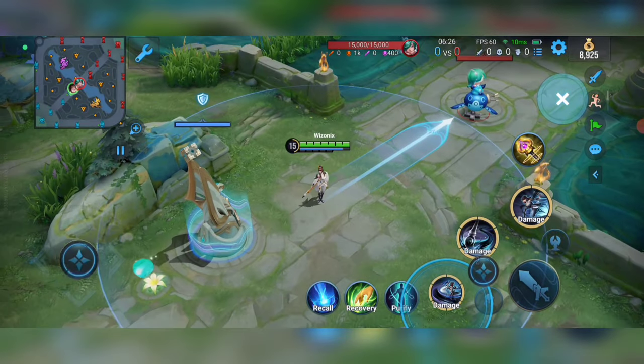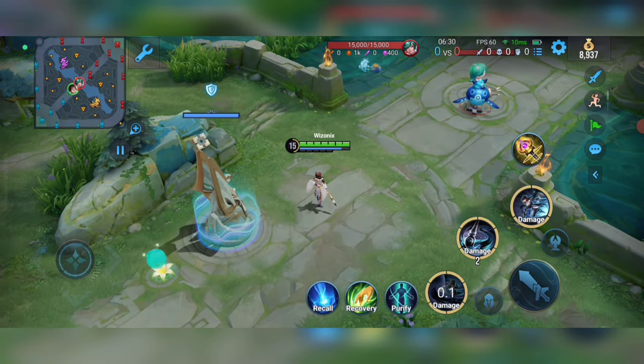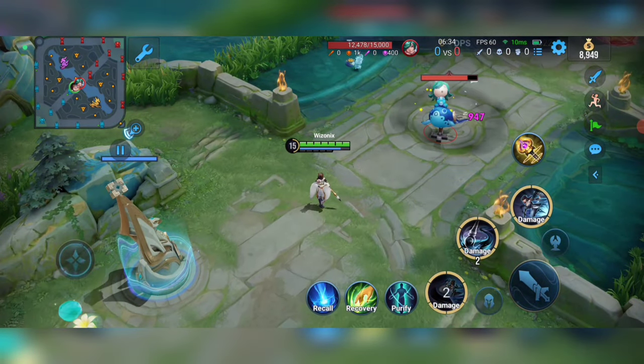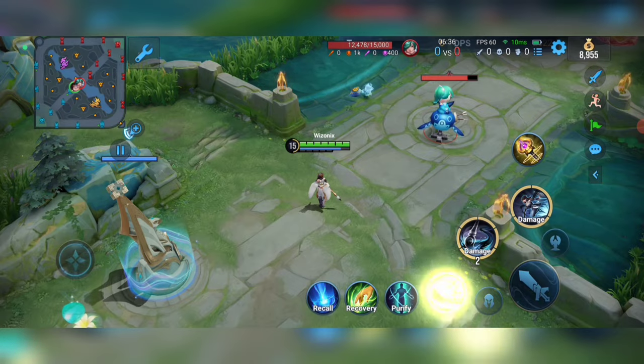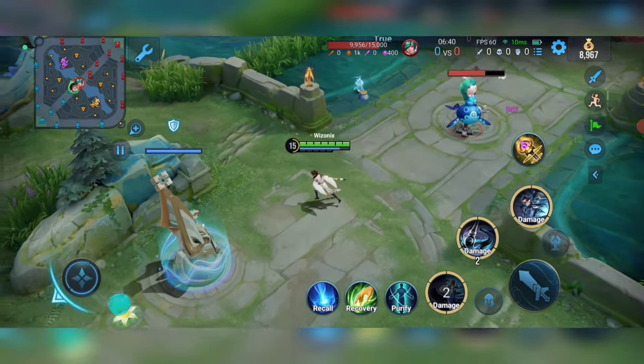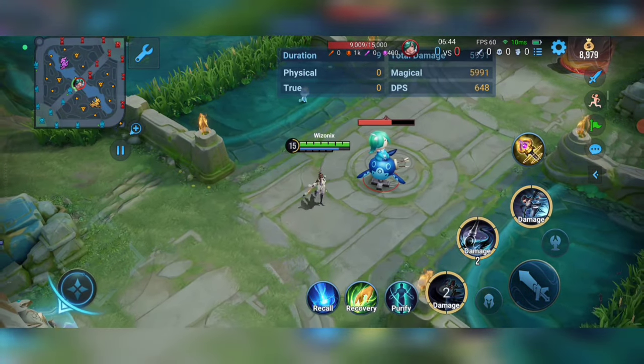Now let's talk about the first ability. She throws an ability that deals a little damage to enemies it hits, and at the end there will be an explosion which deals a bit more damage. So you have to try to hit enemies from far away. If the enemies are very close to you it won't be much effective because it deals only little damage.